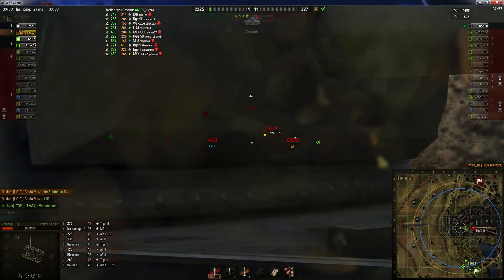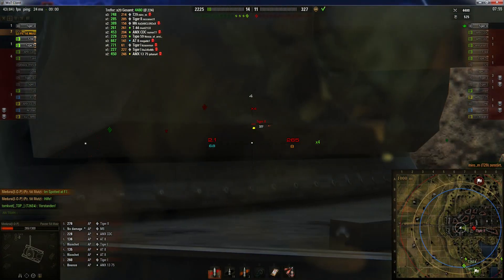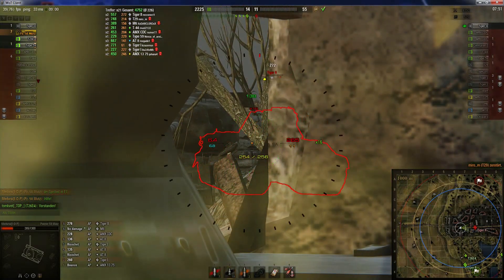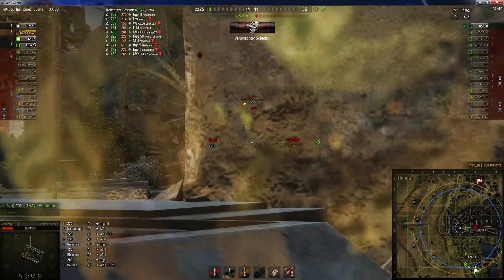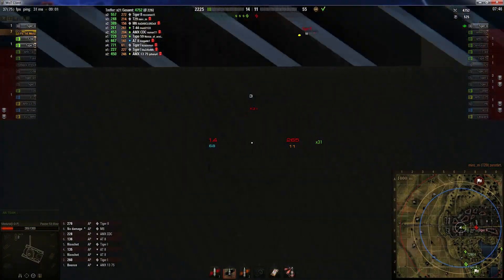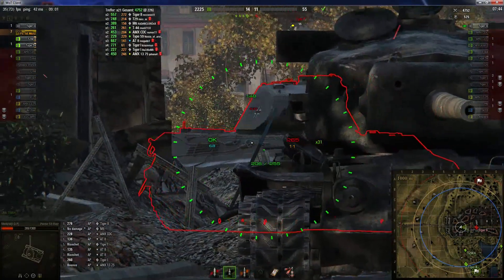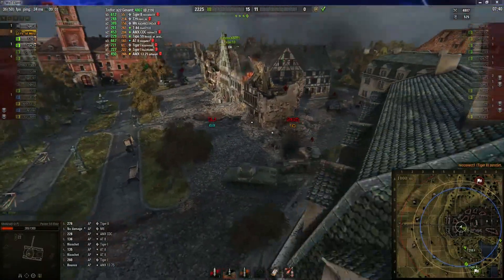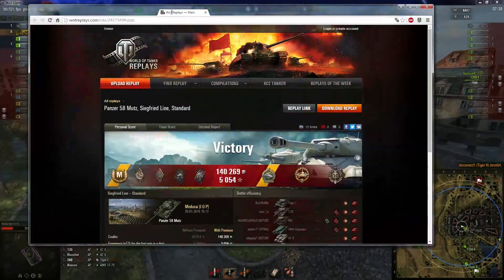Das ist ein Fehler, den ganz viele Leute machen: die fangen sich eine von einem Heavy und schießen gleichzeitig und fahren wieder zurück. Warum? Stehen bleiben, zweiten Schuss setzen – da kann dir nichts passieren. Du gewinnst die DPM einfach weg, weil du einfach einen höheren Damage-Output hast. Wunderbar. Da ist aber Glück gehabt, dass er da durchgekommen ist, und ein Highroll. Bisschen RNG-Glück gehabt die Runde – muss man fairerweise mit dazu sagen.